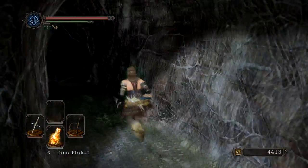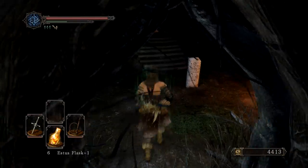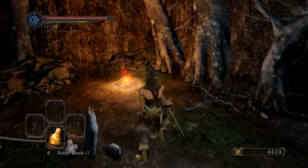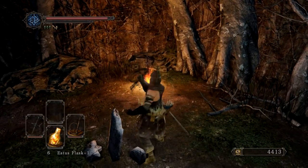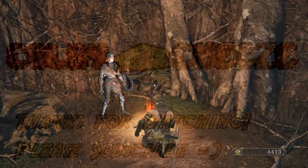Hopefully you guys get some good stuff out of trading your small stones. By the way, if you put down the small white sign soapstone, every time you fulfill your duty — which is just killing a few monsters — you receive a smooth and silky stone, which gives you more items to trade.